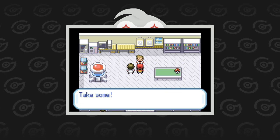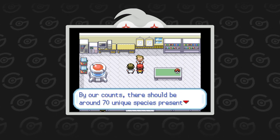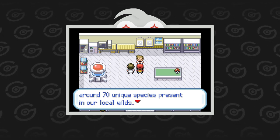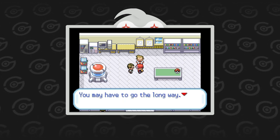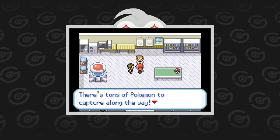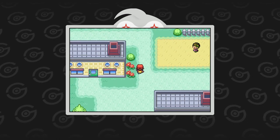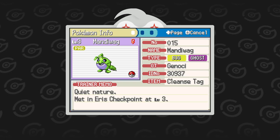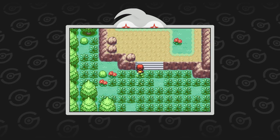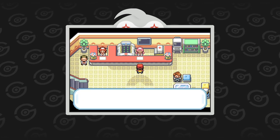He also says there are over 70 species to capture. I'm definitely going to complete the Pokédex in this game since it's such a short adventure. At the end of the conversation, we get the task to head to Styx Badlands. On my way to the next destination, I catch a Maniwag, Beacon, and Vynup — my first members of the team. A little further, I encounter the first Pokémon Center.